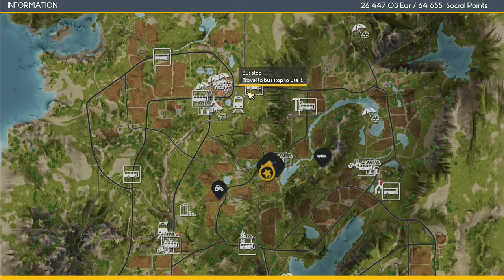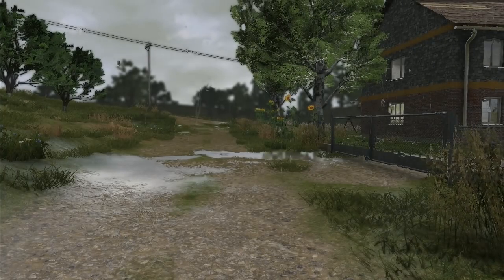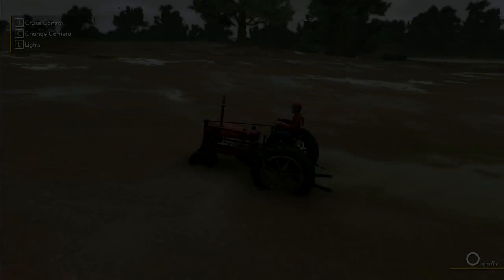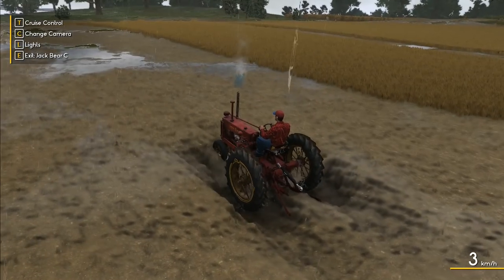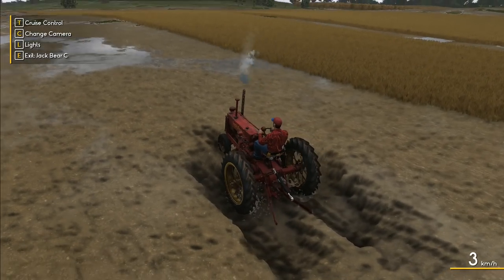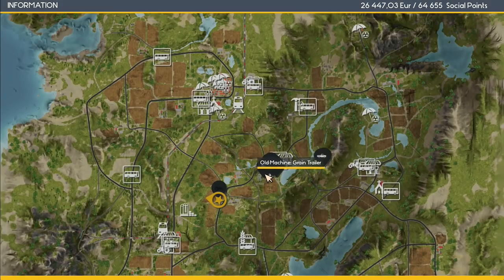I need to go to an agricultural supply store, not the general store. I'll need to take a bus over to the agricultural store. Let me first go back to Jack Bear because it should have unloaded — and now if we reload it, the hole is still in the ground but the rest has unloaded. However, he's still able to move around, so we'll leave him there and I'm going to go back over to the combine.